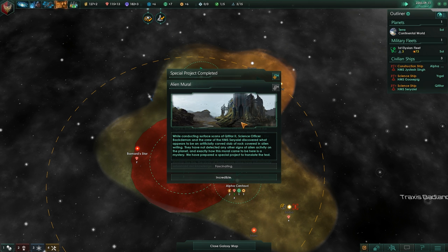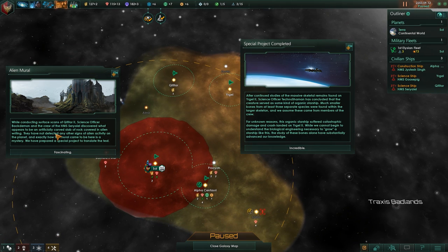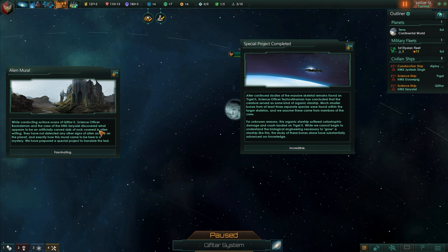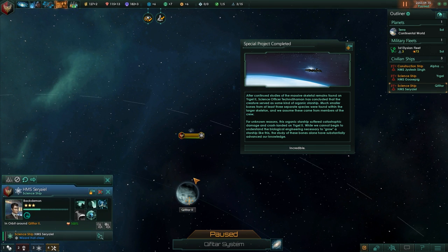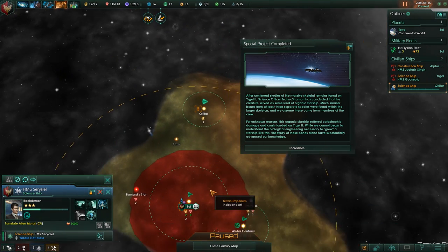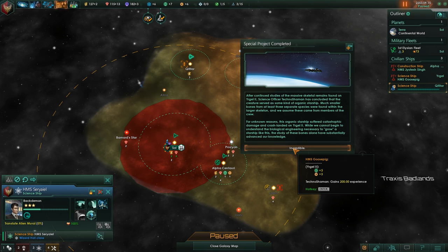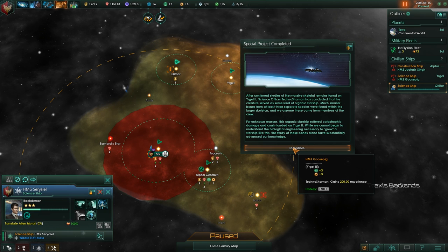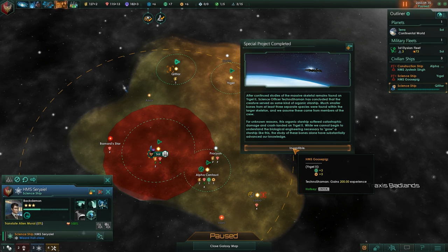Special project complete. Welcome to the surface. We have found a rock covered in alien writing — no signs of alien activity detected. We get a special project. It was an organic starship — it didn't come through a portal. Much smaller bones from at least three separate species were found within a larger skeleton; we assume these came from members of the crew. The organic starship suffered catastrophic damage and crash-landed. We cannot begin to understand the biological engineering necessary to grow a starship, but the study of the bones will have substantial benefits to our knowledge. That is a reference to Farscape — I believe it's Farscape going on over there. That's pretty cool.